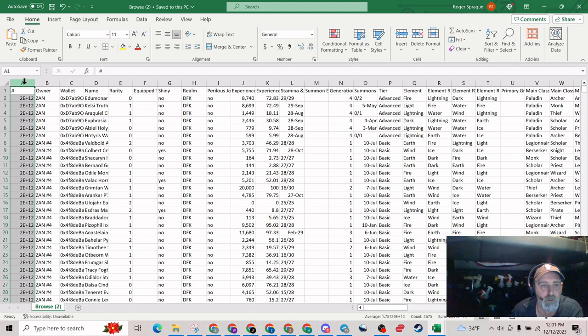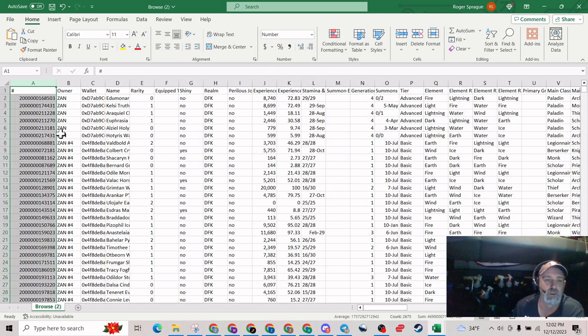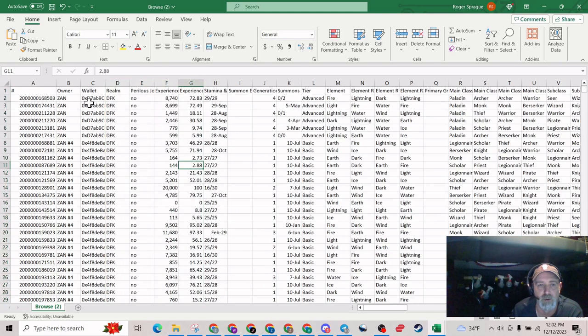Click column A at the top because that number format makes no sense. Go up to where it says General and switch it to Number. You're not done yet — see how it's got the decimals on there. Go back to that same box and click the Decrease Decimal button two clicks to get it out. Now it's just straight numbers. Then you have the owner, which is the name attached to that wallet, then your wallet, hero name, rarity, equipment, and so on. We don't need hero name or rarity, so come up to where it says Name, hold down the left button and drag all the way over until you get to Realm. Make sure you leave Realm in there, then right-click and delete to get rid of all those.